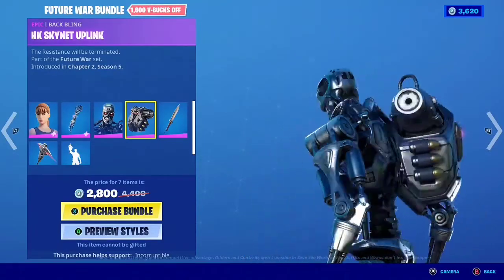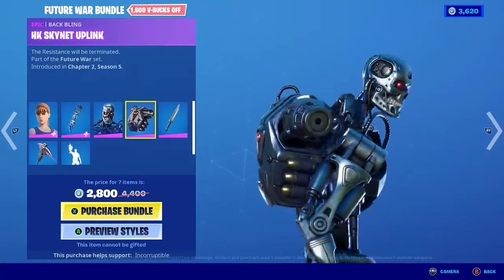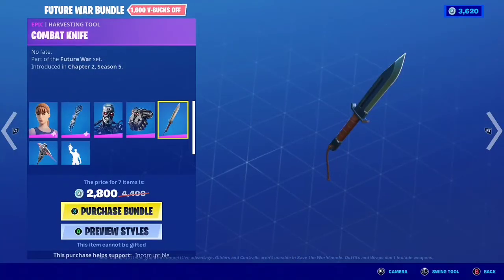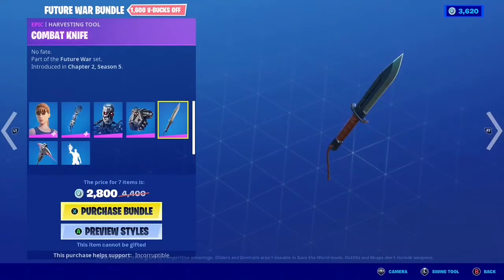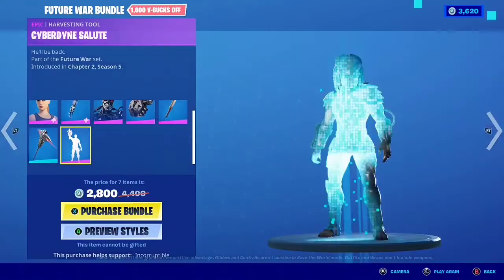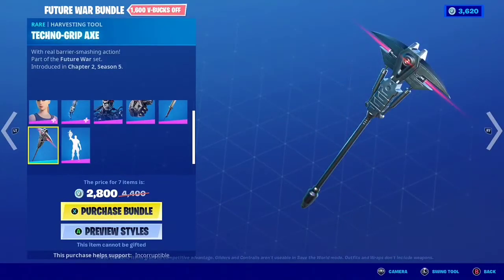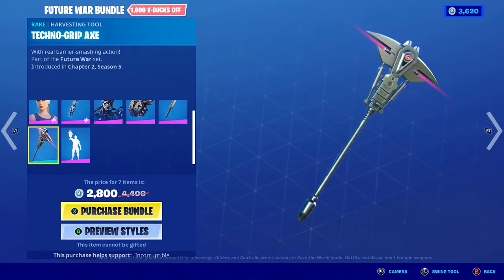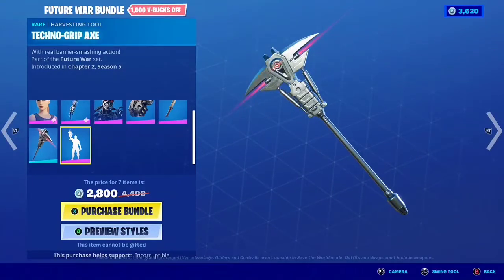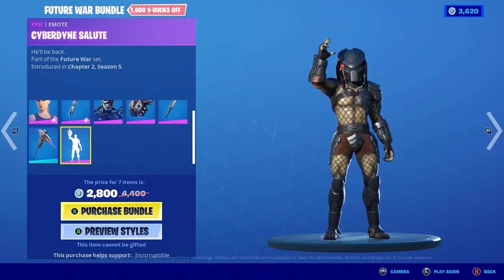And then we have the HK Skynet Uplink. 'The resistance will be terminated.' And we have a combat knife — pretty cool, this is a harvesting tool. It doesn't look very big, I wonder if this is like a really small blade. Also got the Techno Grip Axe — very unique looking. I like the lasers coming off of it. Let's go ahead and check out the sound on it. It's got some pink lasers coming off.